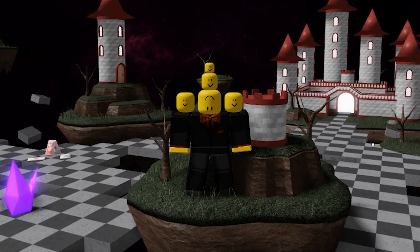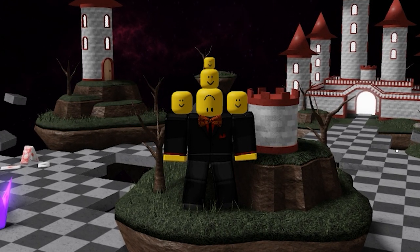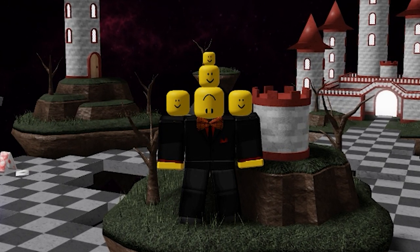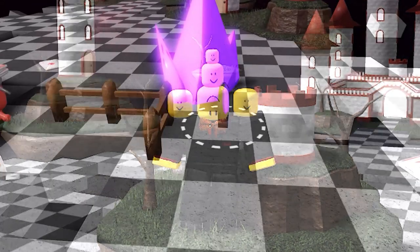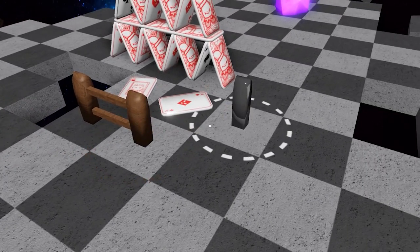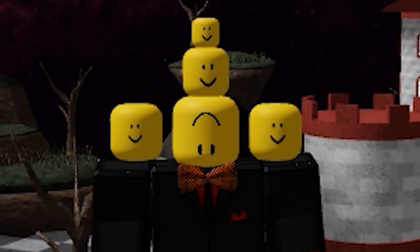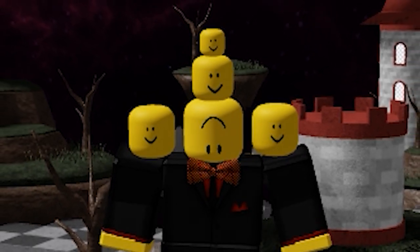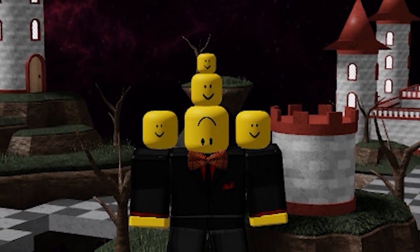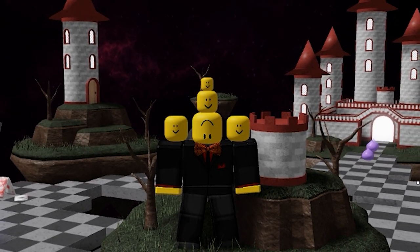Hey guys and welcome back to a brand new video. In the new update that just came to Tower Heroes, they added a brand new map, Chaos Kingdom. It is quite different from your typical maps, as you have to create the paths for the enemies yourself, so strategy and teamwork is key. With a new map comes new achievements, and with new achievements come new skins and maybe even towers. In today's video we're going to look at every reward you get from beating this new map.